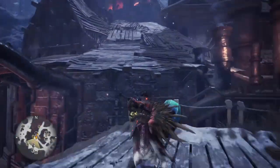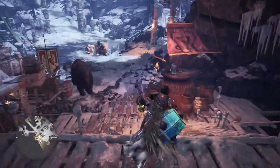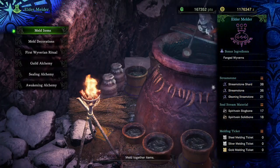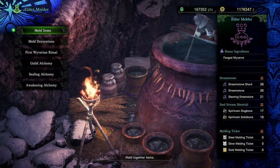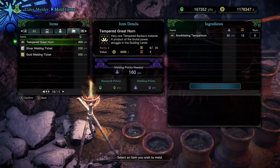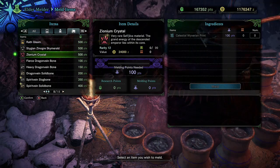You can come down here to the Elder Melder, which everybody knows is what you use it for. Capcom has also updated the Elder Melder for the celestial prints — you can now come over here to the monster items, go to number nine right below the Stygian Xenojiiva sky world, and you'll see there are Zionium crystals.